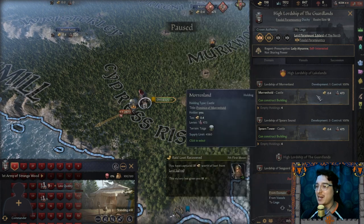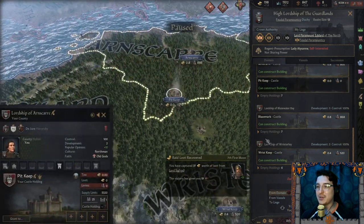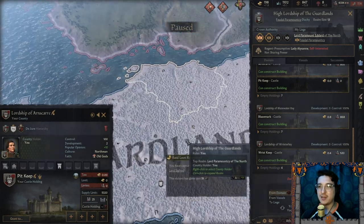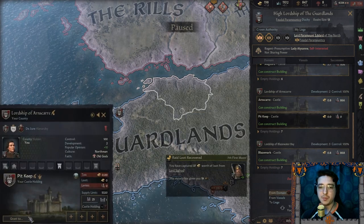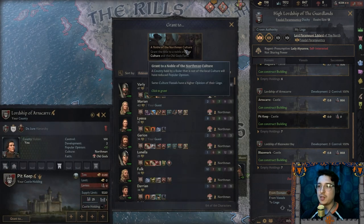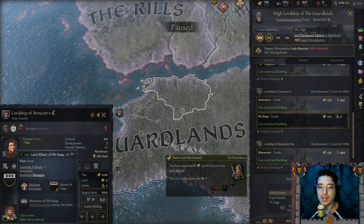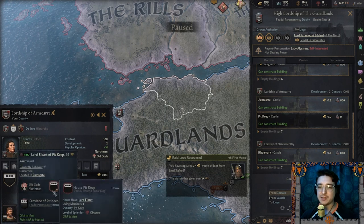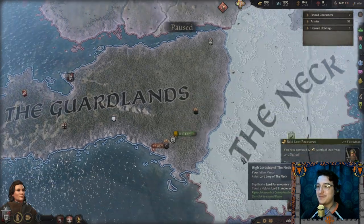We've got to grant this land to somebody — Pit Keep. Let's grant it to a nobleman. Lord Elbart of Pit Keep, House Pit Keep — not very original but all right, I'll take it.